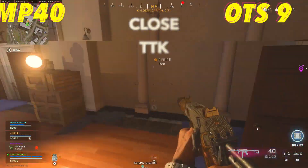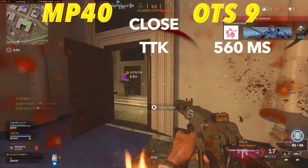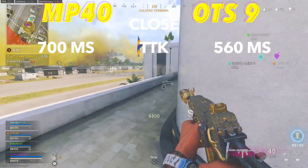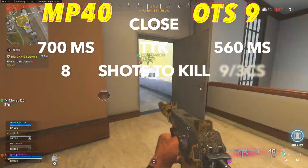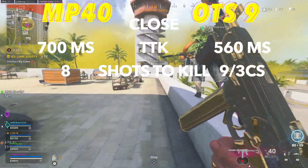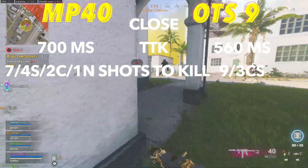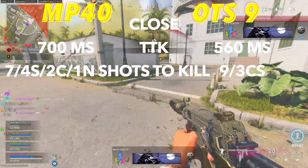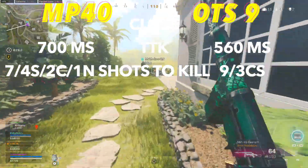Jumping back into it, the most likely TTK at close range is going to go to the OTS with 560 milliseconds to the MP40's 700. The MP40 will take one less shot to kill — eight to nine — and the OTS requires you to hit three chest or stomach shots to get this time to kill. The MP40 will require you to hit four stomach shots, two chest shots, or one neck shot, which is super easy to accomplish at close range.